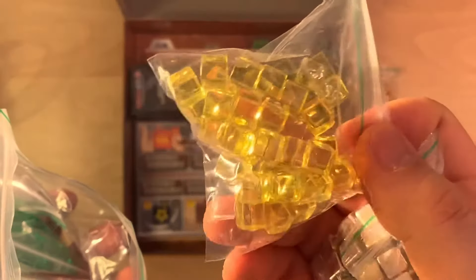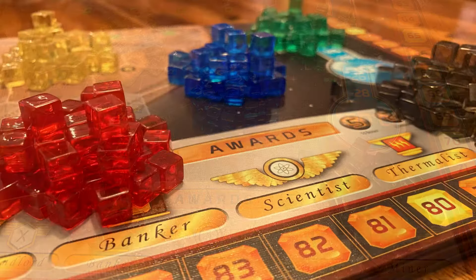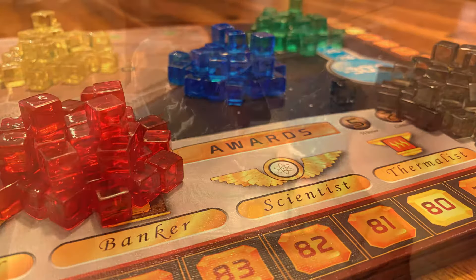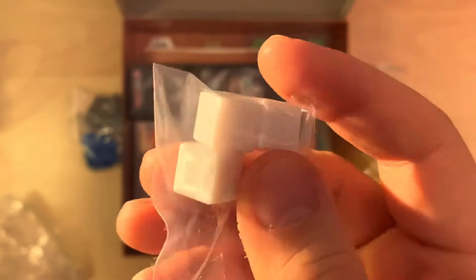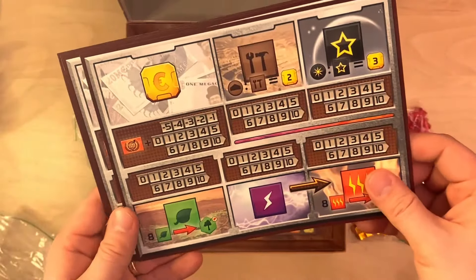The other bags contain player markers. You have five colors: yellow, blue, black, green, and red. We also have three white cubes which are used as markers for oxygen, temperature, and generation.